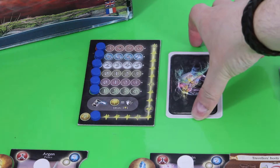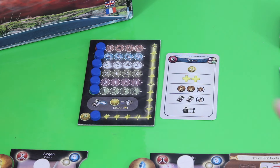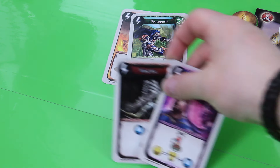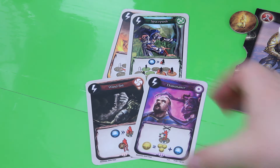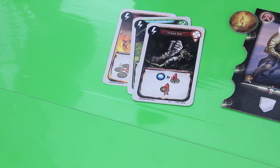Starting the next round, we flip all crystal cards, and all players draw an additional magic card. There's a catch-up mechanic here too: the starting player — the player who has taken the most damage — draws two cards and chooses one. So in this case Wind Fist sounds like a pretty cool choice, especially when you play as Elorin.